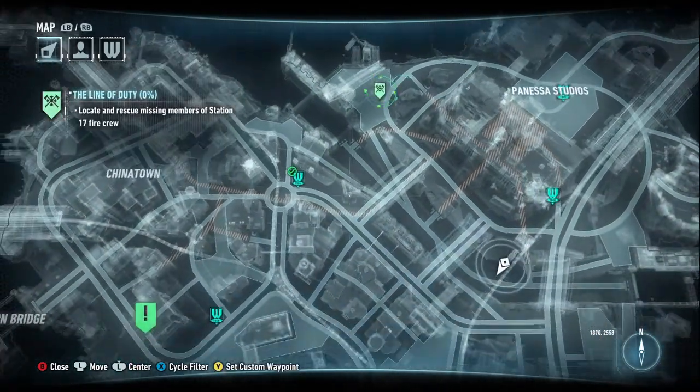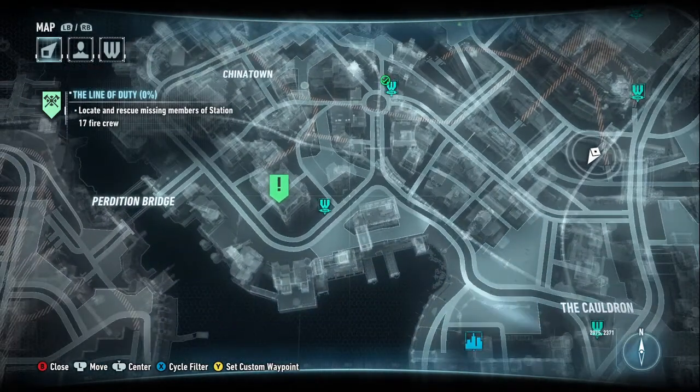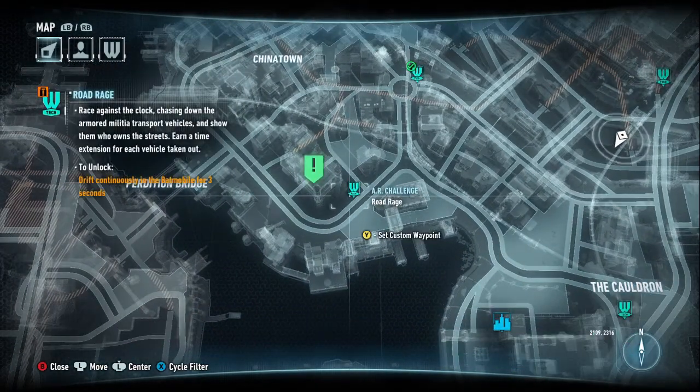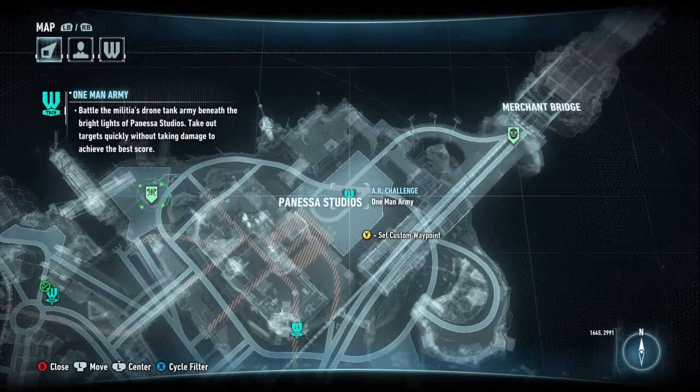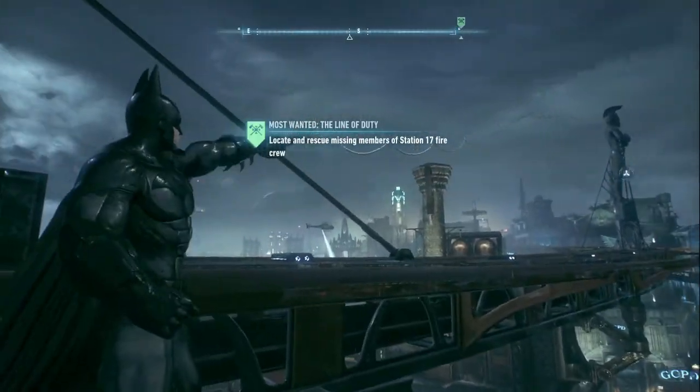That counts as a rooftop, doesn't it? Alright, we'll go over there. How about this one? Drift continuously in the Batmobile for three seconds. Drift! So each one we have to unlock. What is this — Malicious Drone Tank Army, beneath the bright lights of Pacino Studio. I feel like we've done something similar.